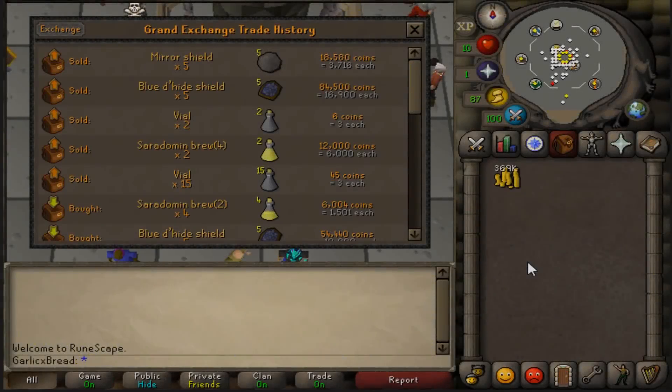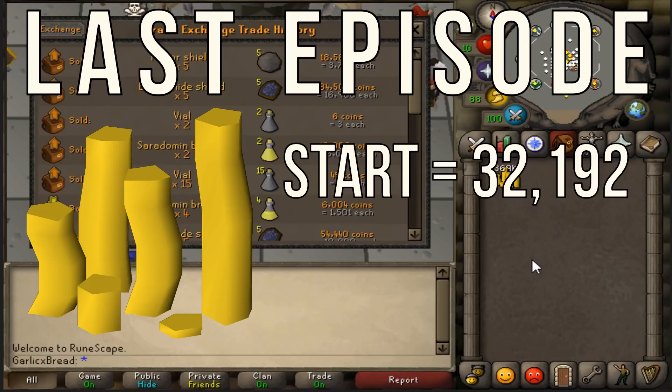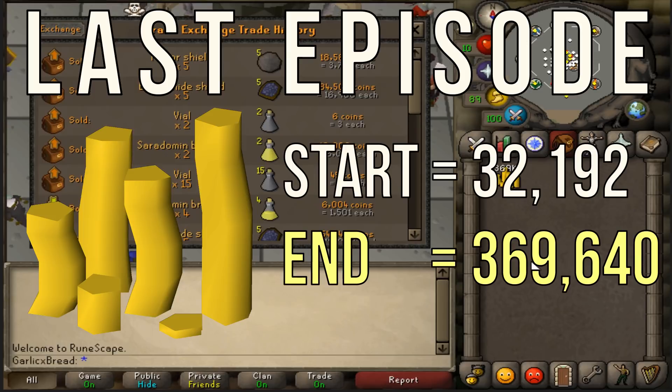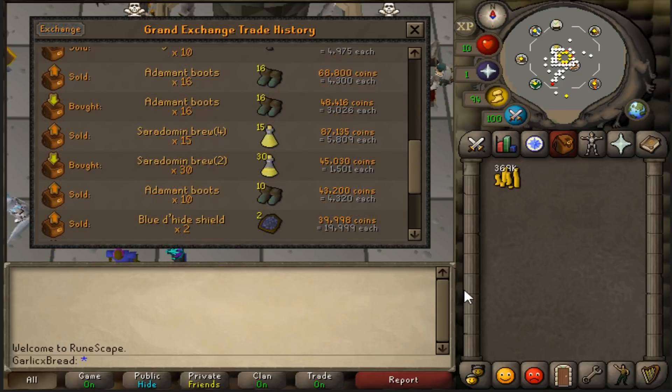Welcome back to episode 4 of Flipping from a Bronze Dagger to an AGS. Last episode we started with 32k and ended up with 369k. We also had some really great flips, but the one that really stood out was our Sarabrew flip.